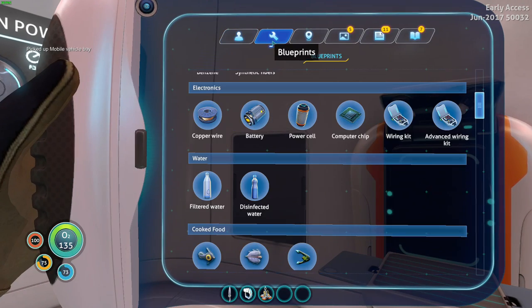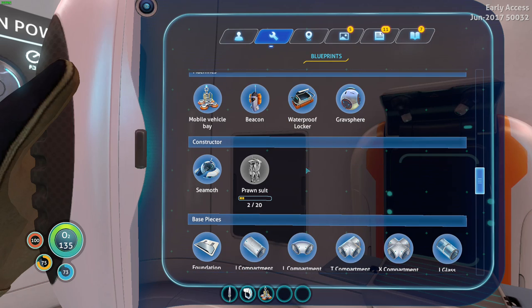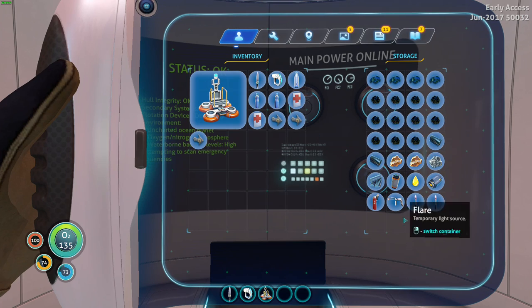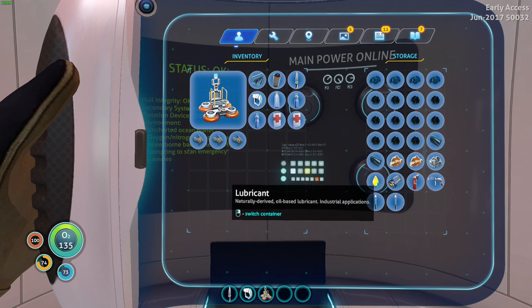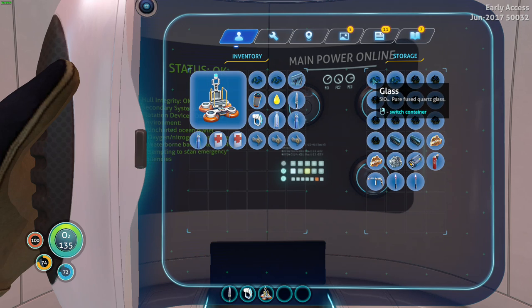Next, what we want is the Seamoth. Let's have a look at what we need to make a Seamoth. We need, once again, a titanium ingot and a power cell, plus lubricant and two glass. So it's a little bit extra for this. I have the titanium ingot, the power cell, and I should have two glass — yes.